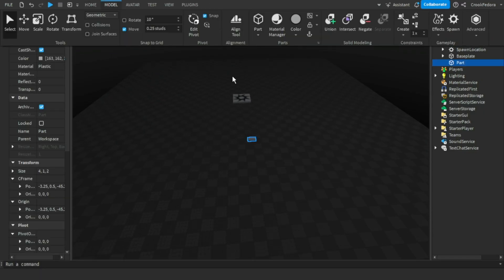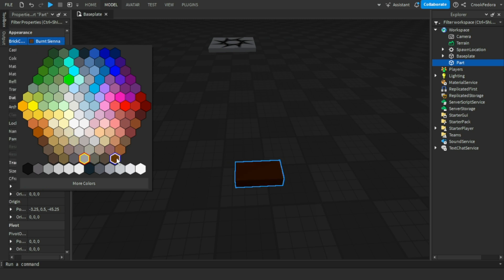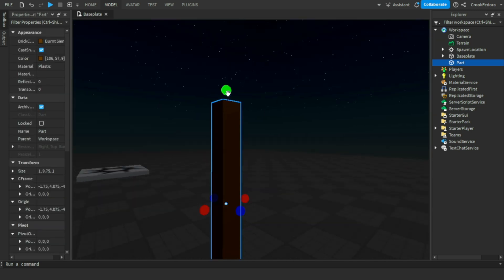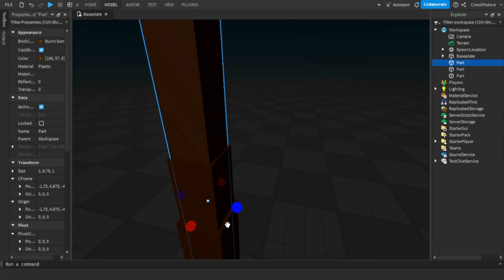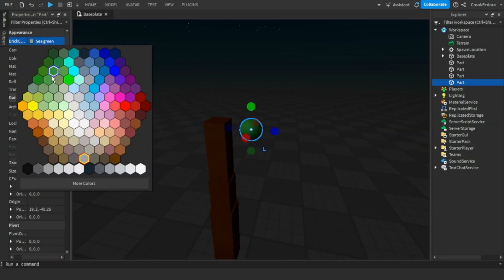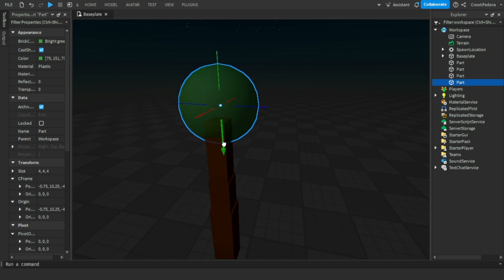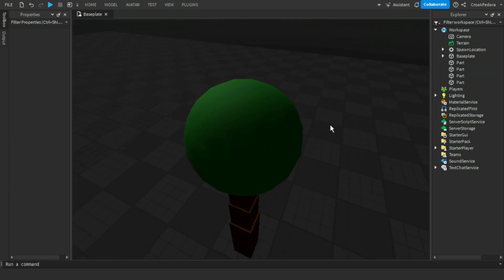Let's not use the toolbox today and actually try making a tree. As you guys know, I am the best builder in the entire world. So let's make a tree — going to the properties, making this brown for the trunk, changing the size. Now we're going to add a sphere and make it green because leaves are green. Put this in the trunk right here — three seconds later — this is not perfectly centered.